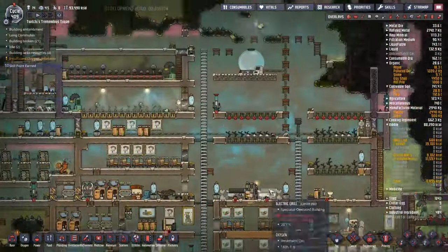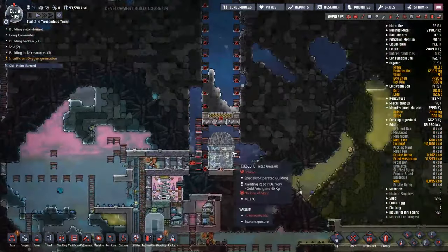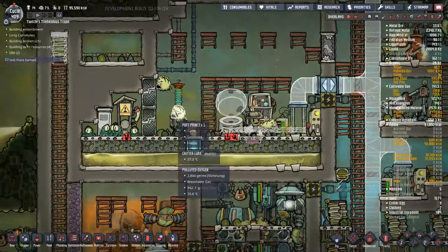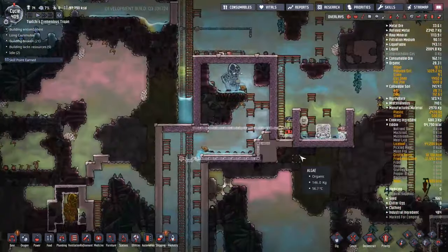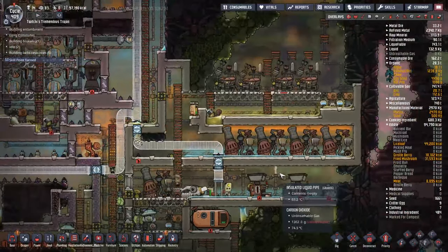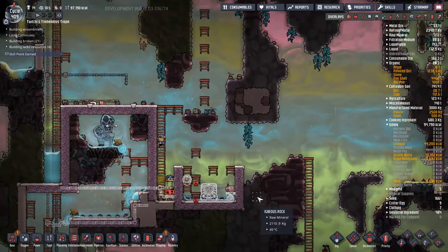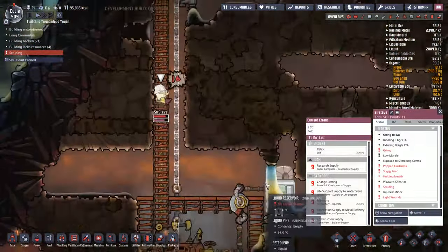Every now and then, some of the sensors trigger when they shouldn't and things go a little bit wrong. Another thing that's a little bit wrong is the mushroom farm doesn't have a full carbon dioxide atmosphere — that's because we disconnected the carbon dioxide line to sort out pressure and didn't swap it back, so we're getting lots of polluted oxygen in there. During that pan, we actually had a couple of duplicates stuck. Thankfully I noticed only after they told me they were idle, but it all worked out in the end.